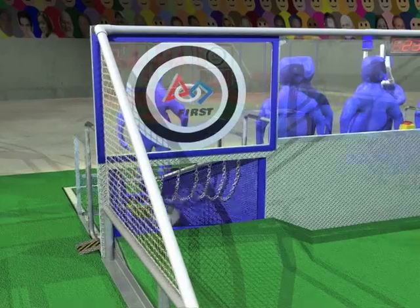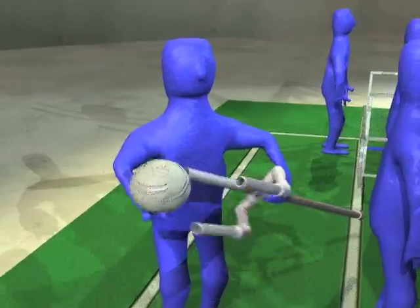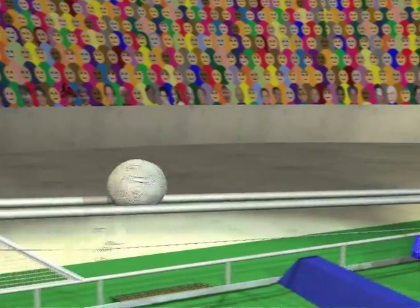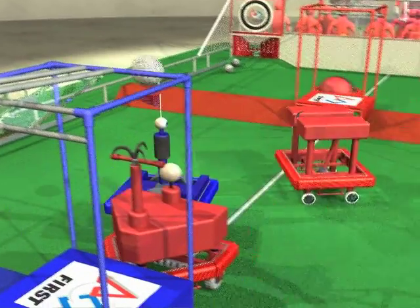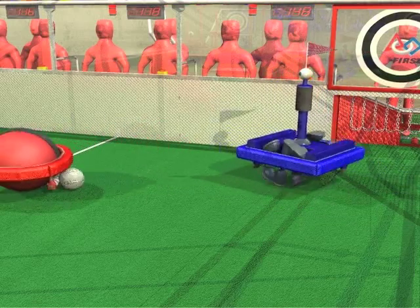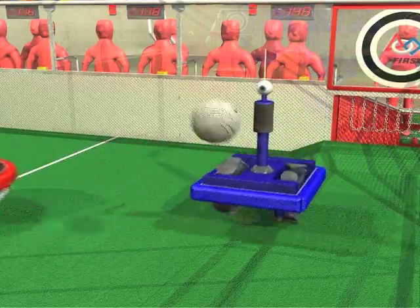As balls are scored, the human players remove them from the goals and pass them to the center of the alliance station. The trident is used to place balls on the return rack to re-enter them into play. As robots attempt to score, they must also deal with opposing robots that may be defending their goal.